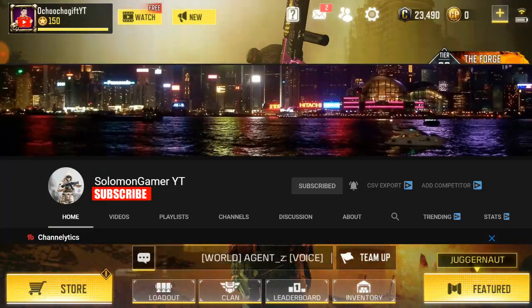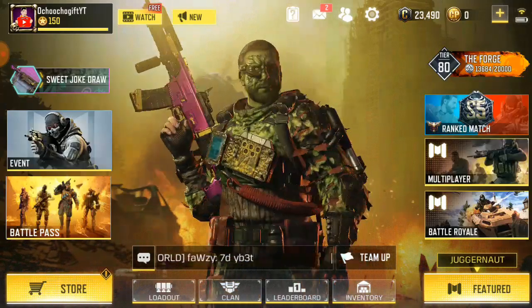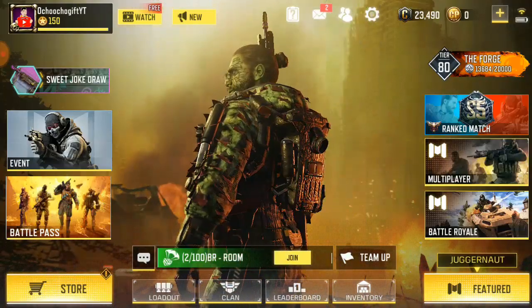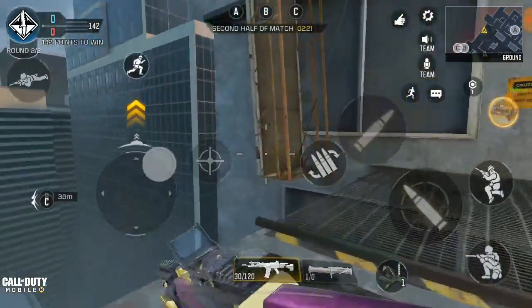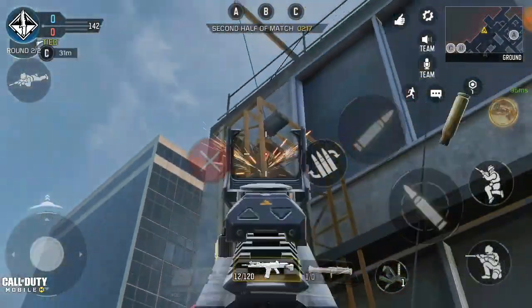I don't actually make a video on how to get to that place because I don't do it myself, but I'll show you a photo at the end of the video. Right now let's go — first of all, get to the map and you're gonna see this structure that looks like a staircase.